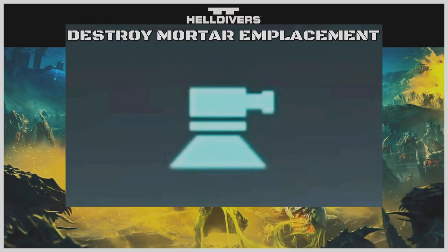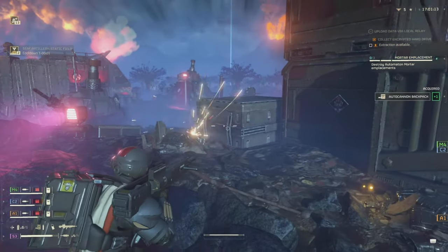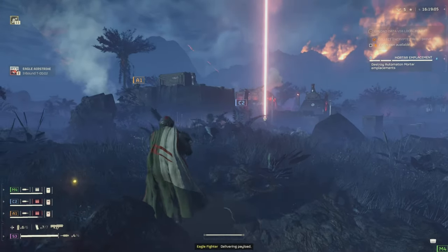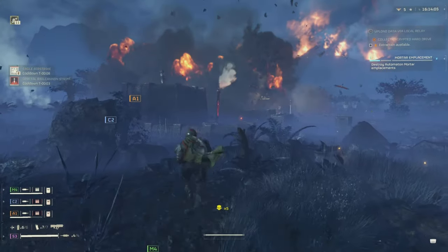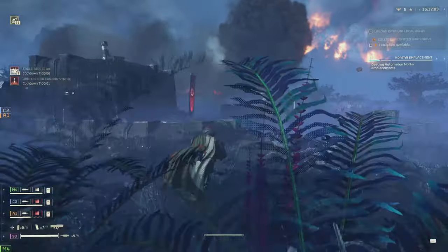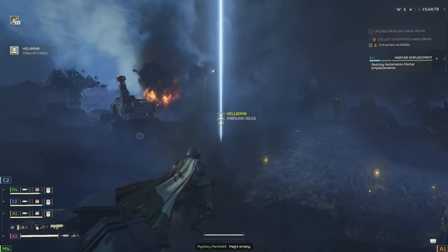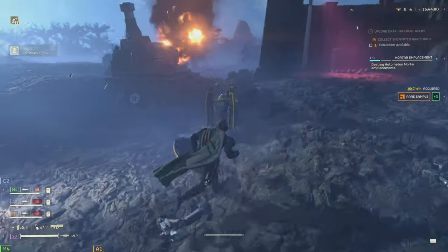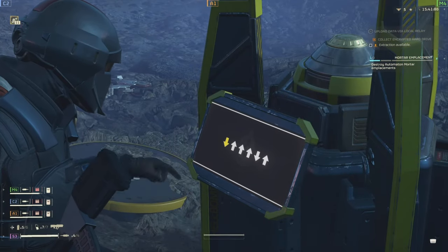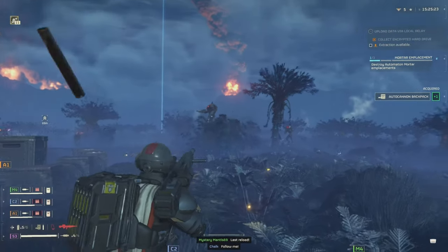Destroy Mortar Emplacement — running around Automaton missions you'll hear the incoming fire, which means death is coming for you. Push toward the direction of the fire and you'll find these mortar emplacements. You can take them out with air strikes, grenades to the heat vents on the back, or with explosive weapons. Alternatively, push into the middle, call down a hell bomb, and destroy the whole thing. Make sure you place the hell bomb roughly in the middle of all the emplacements — one well-placed hell bomb can do the job.